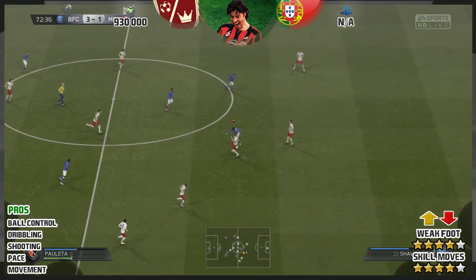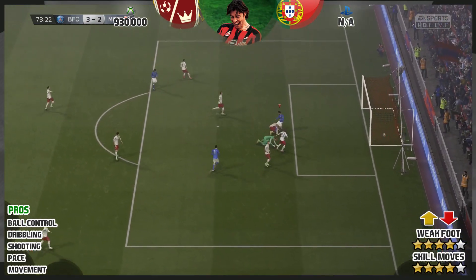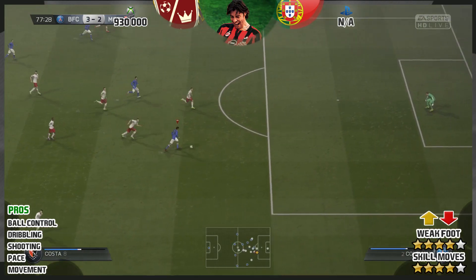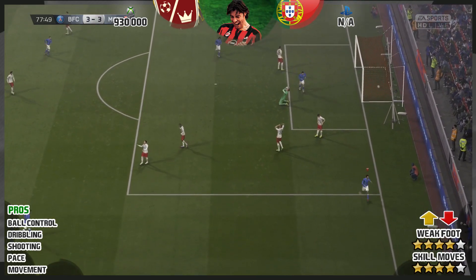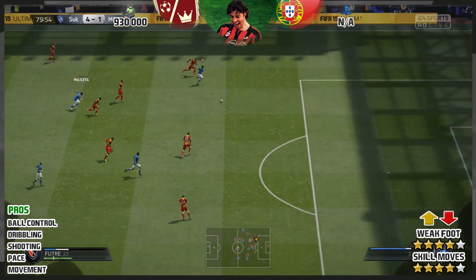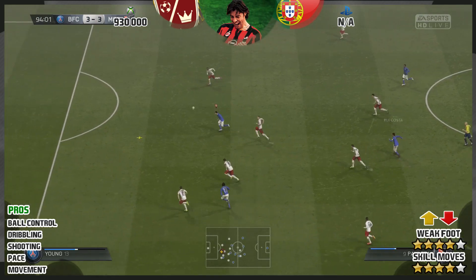I tried finding the cons with this card and I just couldn't find anything. Everything's great. In terms of pros — ball control is great. I've said it with a lot of players on this game that the ball is like on the end of a string, but with Rui Koster it's on the end of a rubber band — it just keeps pinging back to him every single time. Someone goes in for a challenge and the ball magically comes back to his feet. Dribbling wise — sensational. Every single time you want to take an opponent on, it's just so easy to do.